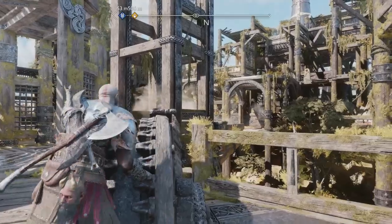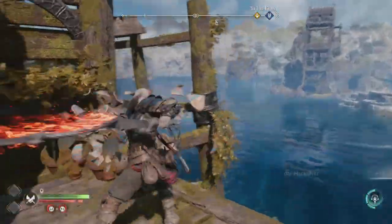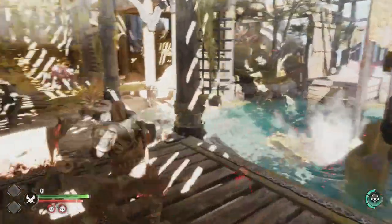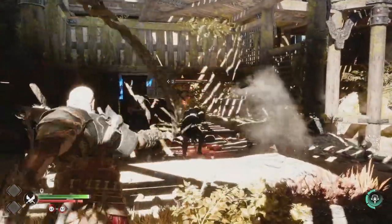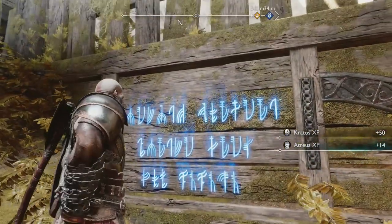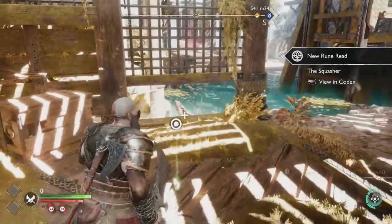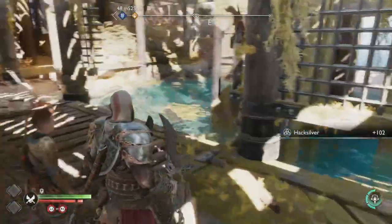I actually gotta do this — I know what to do right here. I gotta figure out a way to go the other way. There it is — we punched through into the side and now we're able to defeat these goons. I think that was the last one — get him, shoot him, and we're about to defeat him. Boom, just like that. What's this rune read say? All right, whatever — let's get our hands on this.